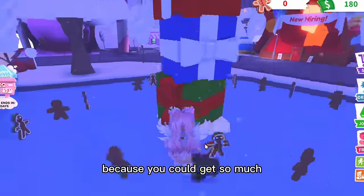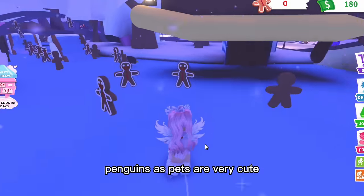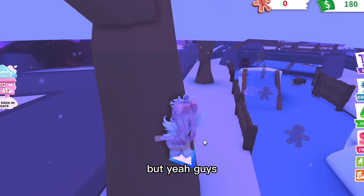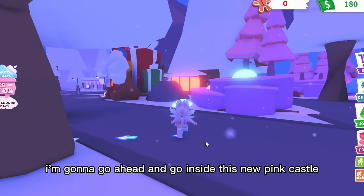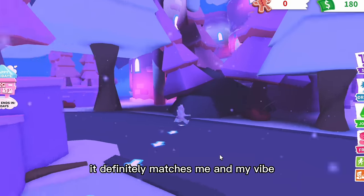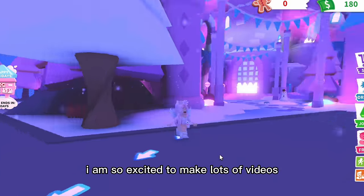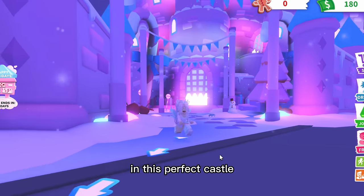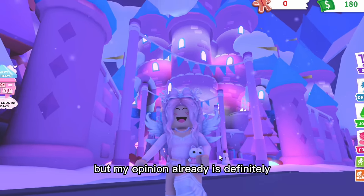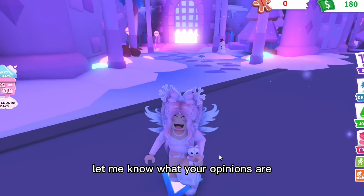Personally, the ice skating rink was my favorite method to get gingerbread because you could get so much. And here are the penguins — they're annoying when you bump into them, but as pets they're cute! I'm going to go inside this new pink castle. Look how cute and decorated it is — it definitely matches my vibe. My perfect pink Christmas!